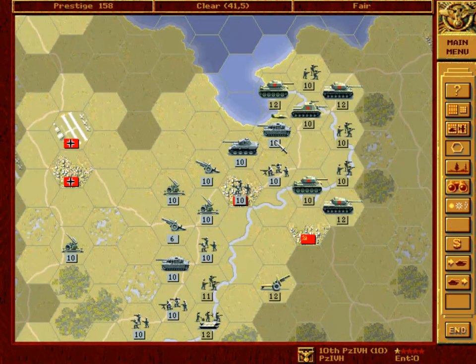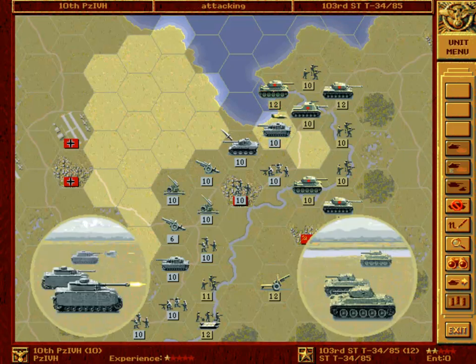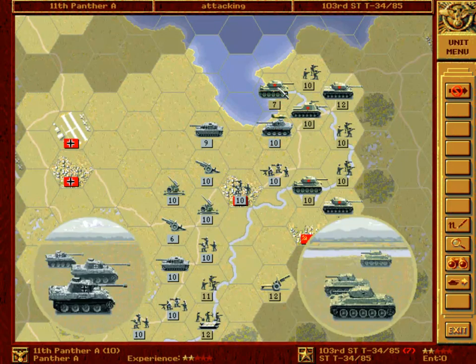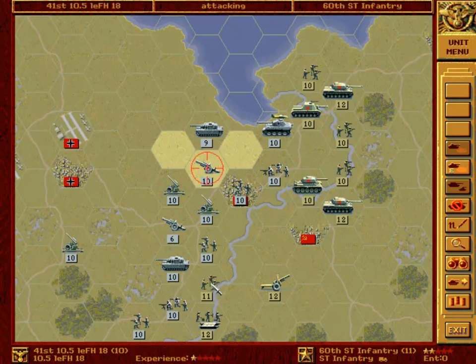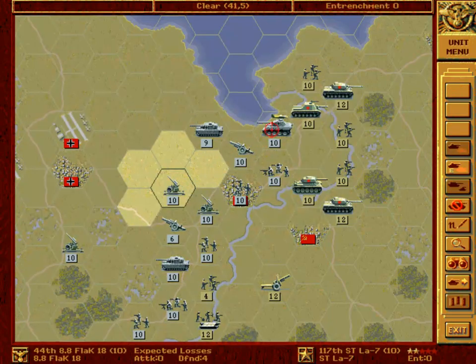Here we attack this fighter — but prior to that we will attack this tank. Now we attack with our Panther and probably destroy or force this T-34 to surrender. Destruction is always a better option, at least for me. Now we attack this infantry. I'm loving it. And we attack this fighter too.